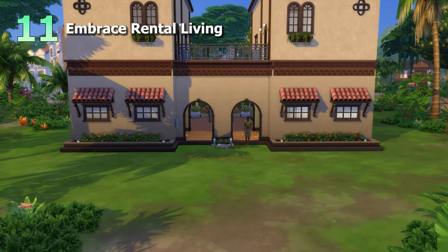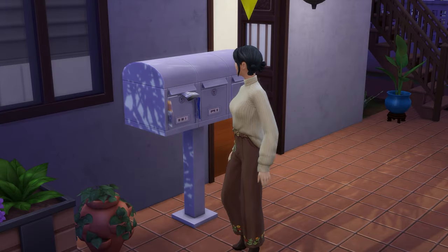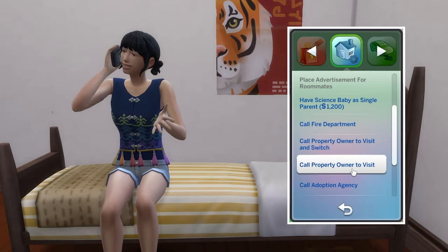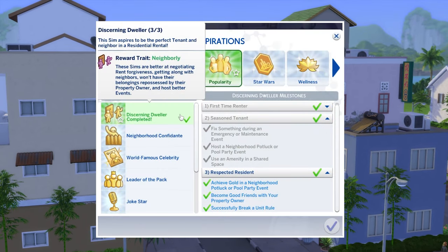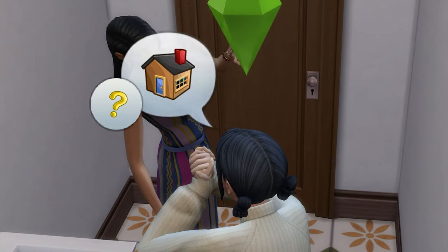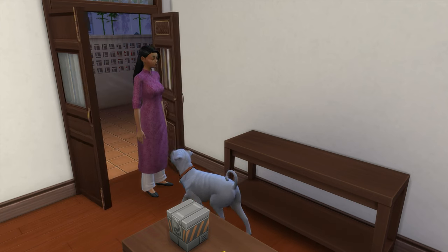Moving on to embracing rental living. Living as a tenant with a landlord adds an interesting dynamic to your day-to-day gameplay, as you'll need to form a relationship with them and manage living under the rules they've set. Will you deal with problems yourself, or call the landlord over and demand they fix everything? You might want to consider the Discerning Dweller aspiration, which completing will award you the Neighborly trait — making your sim better at negotiating rent forgiveness, getting along with neighbors, and stopping your property owner from repossessing your things.